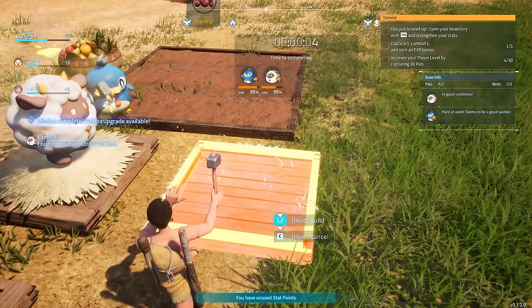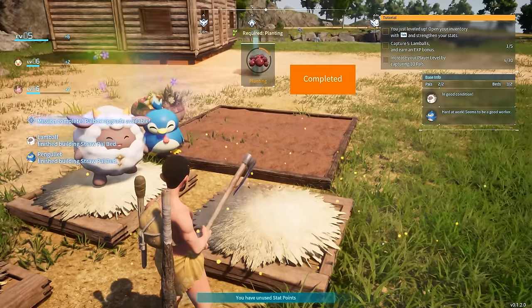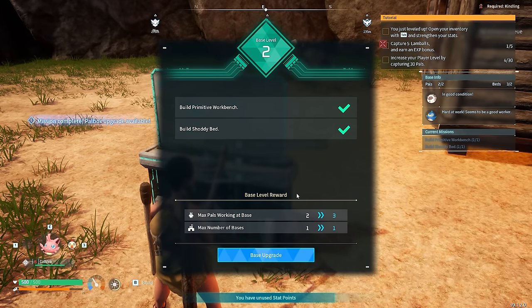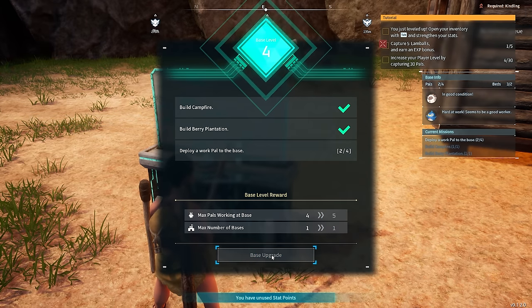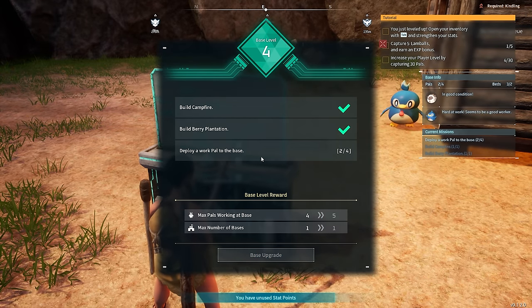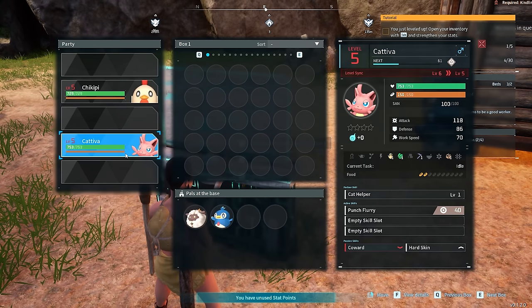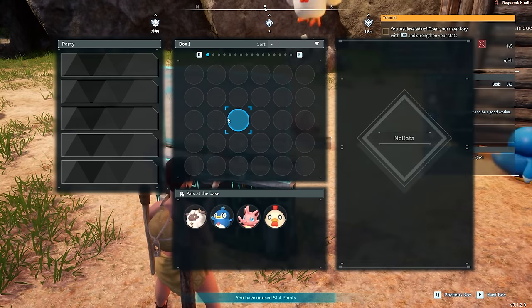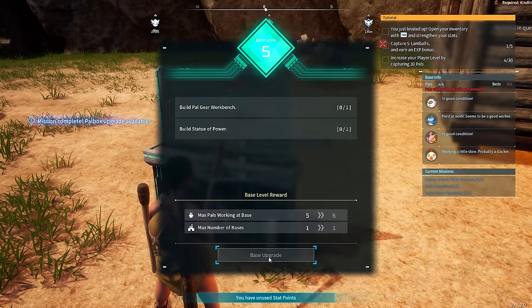We're going to make some PAL beds so our PALs can sleep in peace — very important for their sanity. The more we upgrade the PAL Box, the more PALs we can assign to our base. With our current settings we can assign up to 15 PALs per base, which is the recommended setting. We now have 4 PALs in total working on the base, each with their own special abilities. It's time to make some serious progression.